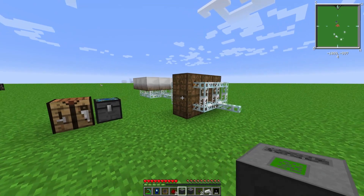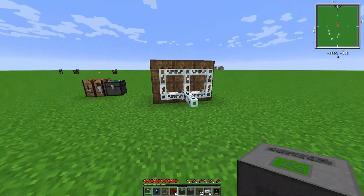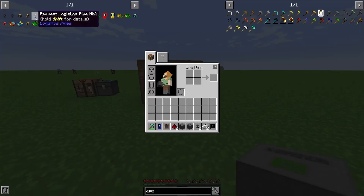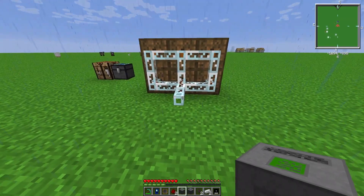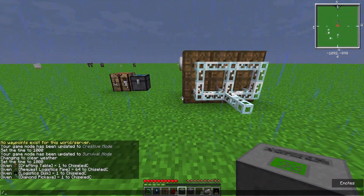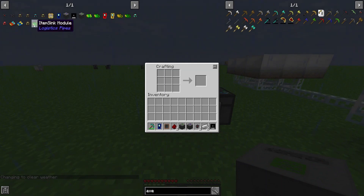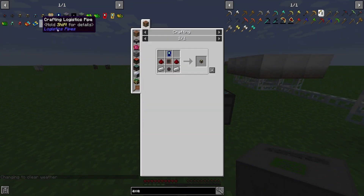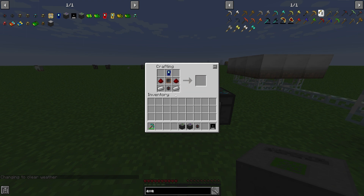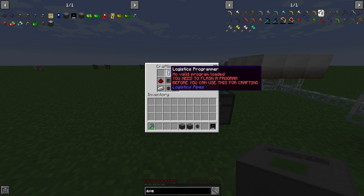To start we're going to have to cover a simple crafting recipe because these pipes are semi-complicated to craft, just because there's an extra step in all of them. So let's say we wanted this request logistics pipe. You put all the ingredients in but it doesn't have an output, and that's because you have to program this logistics programmer first.